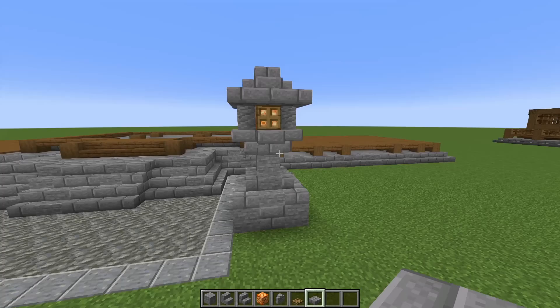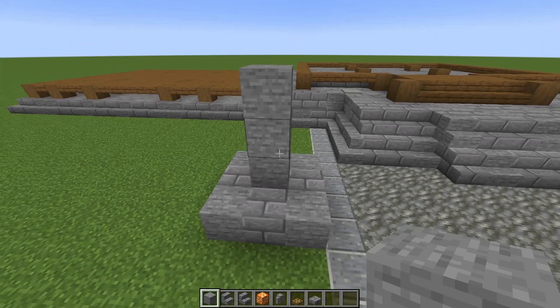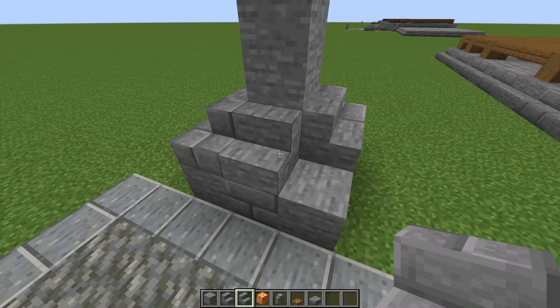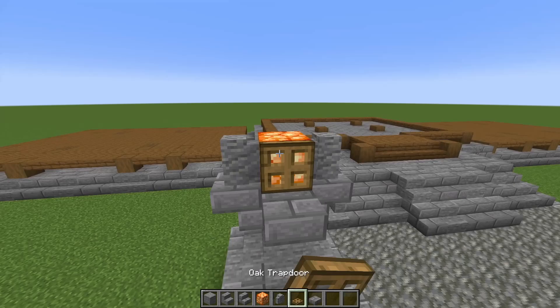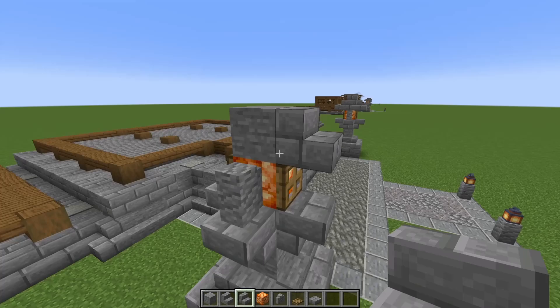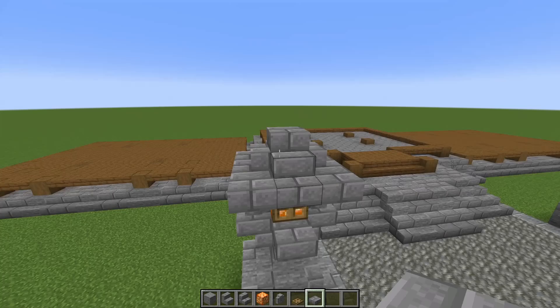Now build the lanterns out the front. Right in the middle go one, two, three stone, then place four stone stairs. Switch to stone brick stairs and place those in the corners. Up top, place four stone brick stairs upside down and place a shroom light in the middle. On the two sides place andesite walls, and on the front and back place an oak trapdoor. Place a stone block on top, then run stone brick stairs right-way-up all the way around. In the corners place stone brick slabs, and finish with a stone brick slab on top.